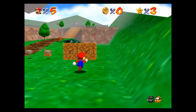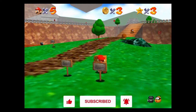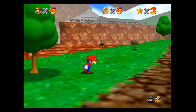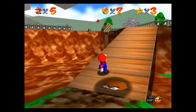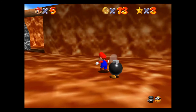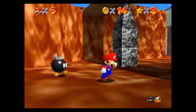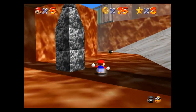Here is where we have an opportunity to grab two stars in one run. While we're grabbing the eight red coins, we're actually also going to grab a total of 100 coins - finding every block, every coin, every enemy. That's going to give us one of the castle secret stars for collecting 100 coins. We're going to do this in every single level. I typically like to do this when I'm gathering the eight red coins because I'm already grabbing the coins anyway.